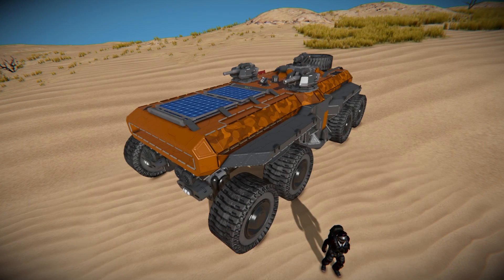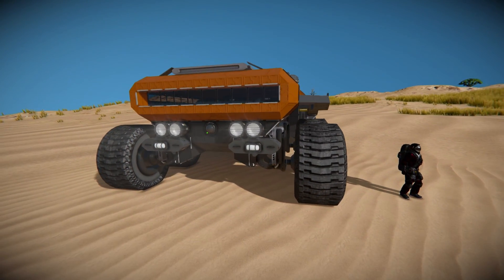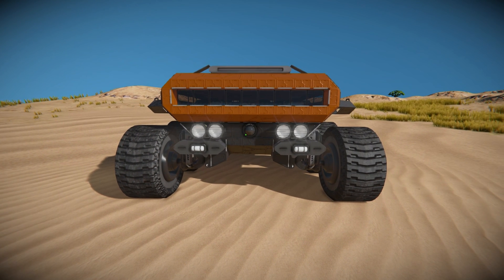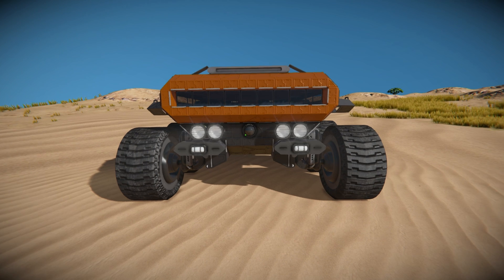Anyway, giving this thing a thumbs up, we'll move around towards the very front and look around the outside, have a tour of the interior, drive around for a bit, then maybe shoot some space pirates if they decide to spawn — if not, we'll drive recklessly and crash it that way.